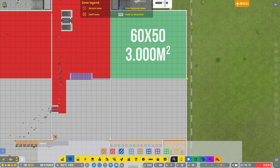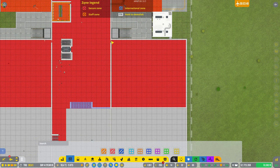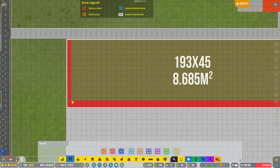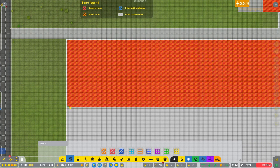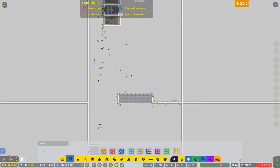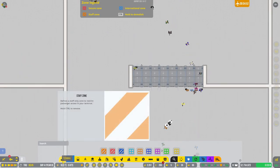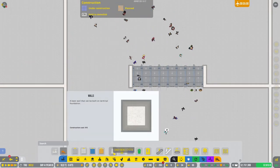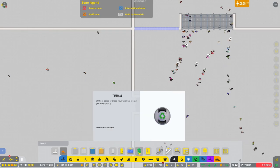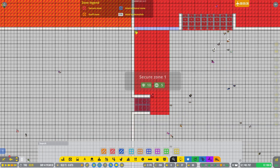All of this is secure zone as well, but it is also staff zone. There — and there, staff zone. Are these exits built? They are, it looks like. Good — then we can do terminal walls there. We can pull those. This exit — we can remove the secure zone here.